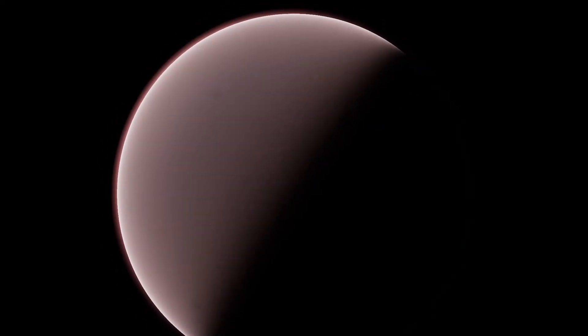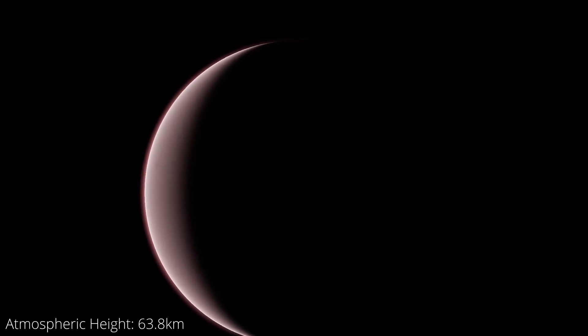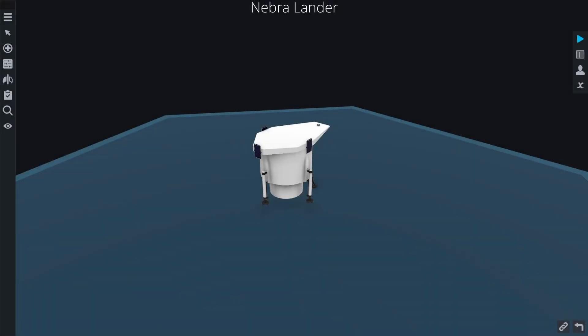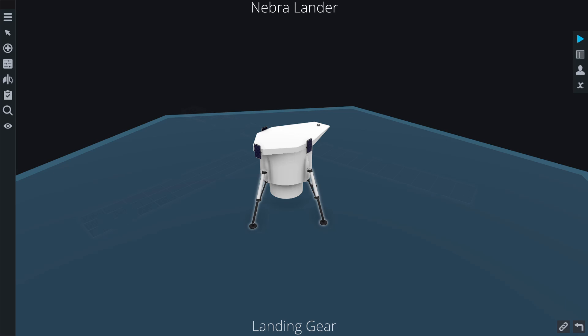Nebra has a very high and very thick atmosphere, so you don't actually need a lot of fuel because you can do a lot of atmospheric braking, and this factor will play a key role into our lander design. First of all you'll notice the lack of a heat shield on my lander. That's because the atmosphere is thick enough and high enough that if we play it right we shouldn't have to ever use a heat shield to survive re-entry. The craft has solar panels, which were very important to charge us on our way to Nebra.